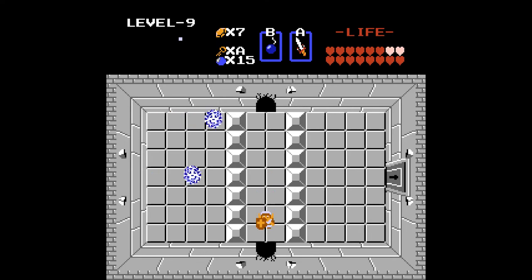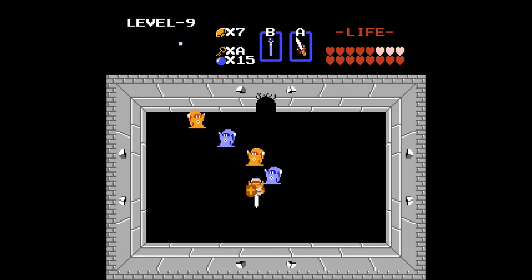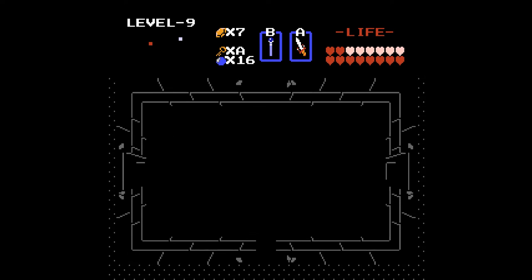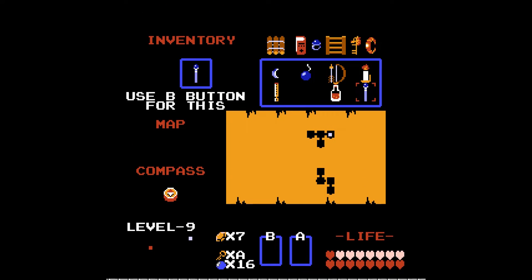We're going to have to kill all the Wiz Robes in here — just for a compass. Alright, backtrack by heading up two screens and then head back through the right door. Should be a new bad guy — this is a Patra. They are terrible. The good news is we don't have to fight this one, so we're gonna skip him.